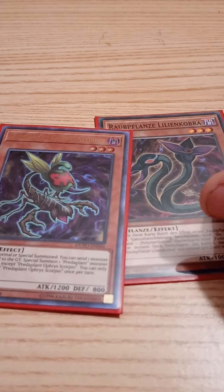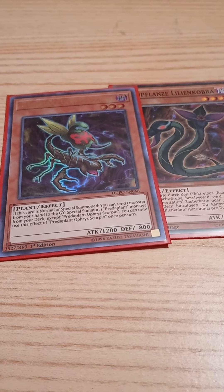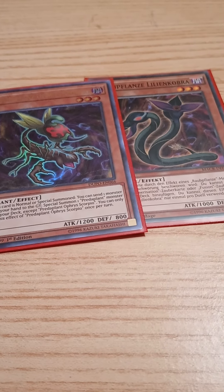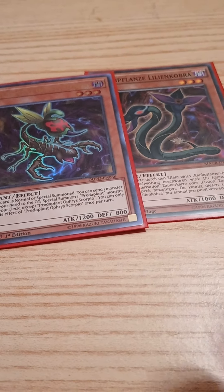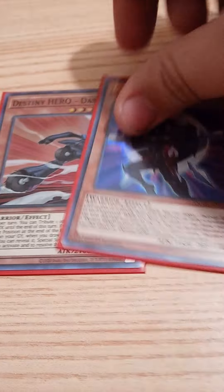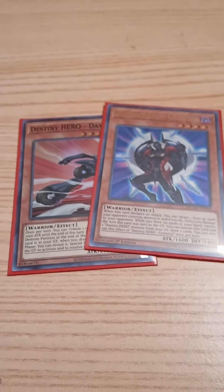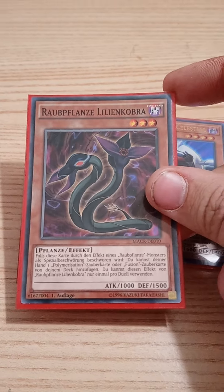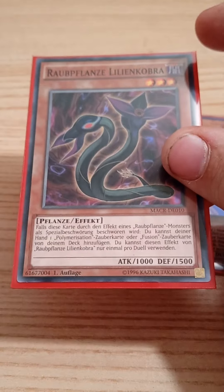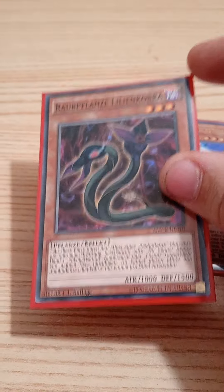You use Orphus Scorpio's effect, usually pitching Eldlich, to special summon Darlington Cobra. Unfortunately I only have a German copy and one copy of Orphus Scorpio — you want to play three Orphus Scorpio. One Darlington Cobra is fine, though I've been testing two. These two cards are an absolute must-have in this deck. Darlington Cobra has a once-per-turn effect where you can search Fusion Destiny, then you summon off Dasher and make DPE.